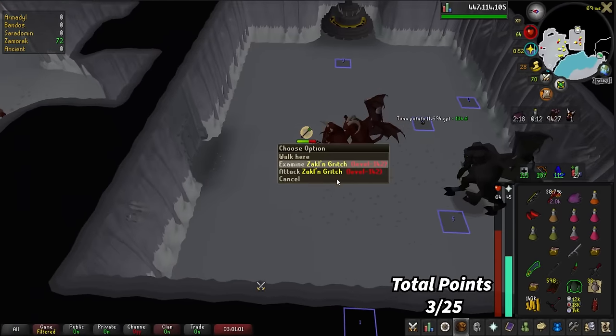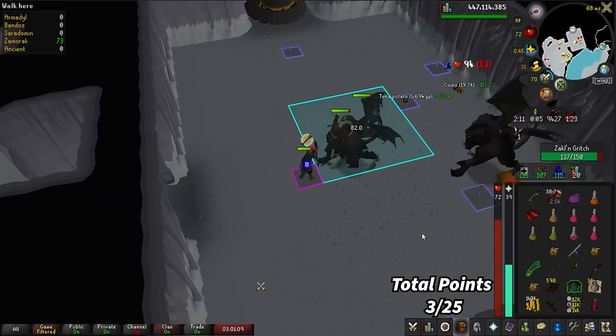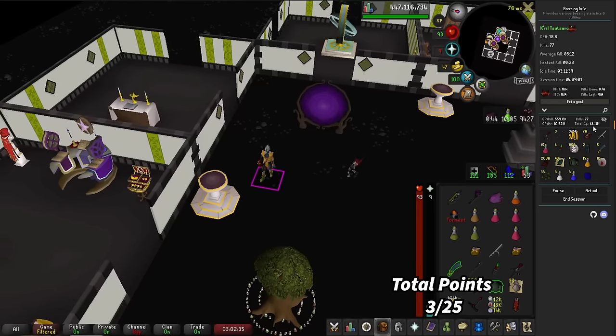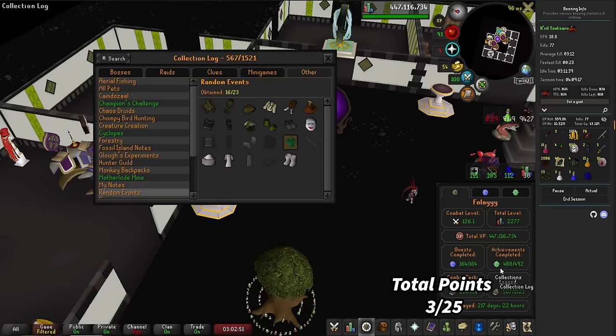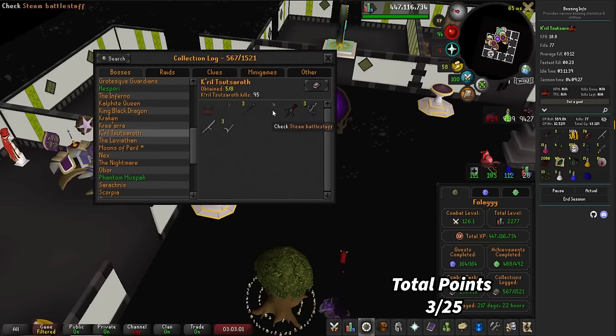That is the end of the task. The bossing info plugin says I made 43 mil in those 77 kills. I did get a handful of kills last night but didn't get any uniques — all the uniques were from today: the three spears, the hilt, and the Godsword Shard — 43 mil. We are at 95 kills now with Kril, and we're just missing the Steam Battle Staff, Staff of the Dead, and the pet, of course.